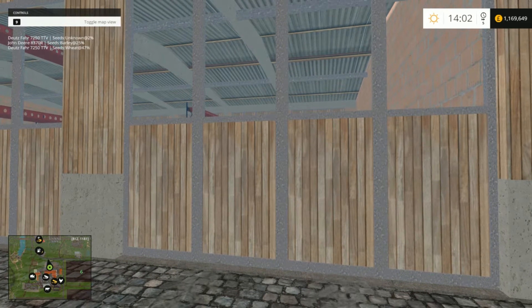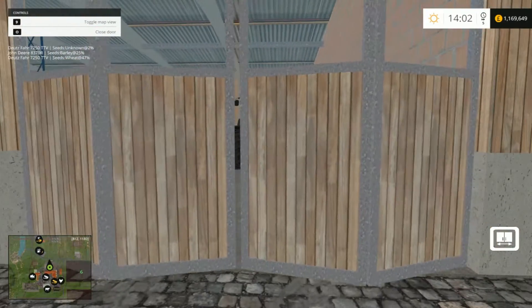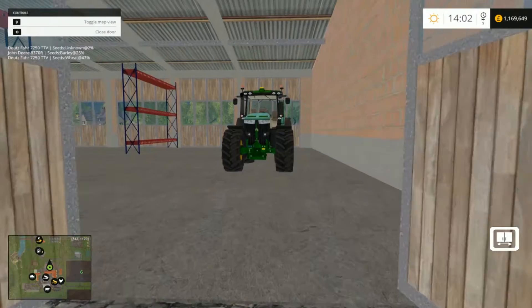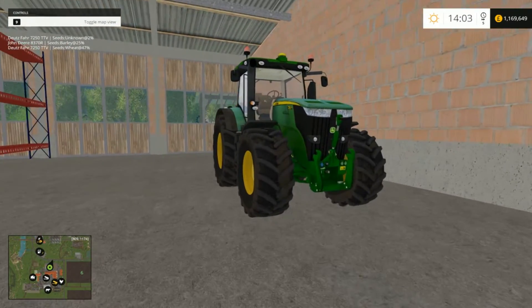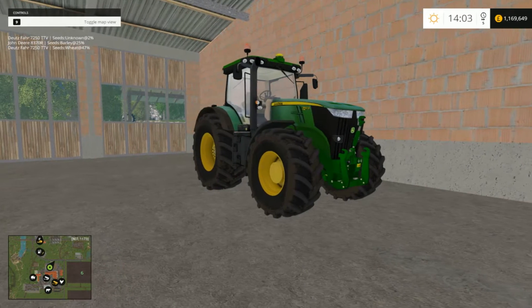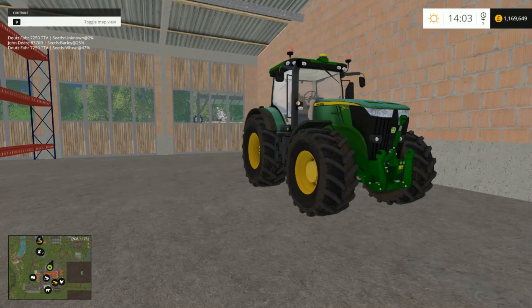Behind here is what I would call the green machine - it's another John Deere. If we open up the doors I can show you. Yes, we have another John Deere; they're coming out thick and fast but they are coming out rather well, better than they used to. As you can see, the tires are a bit on the manky side because I've been using it. This is the John Deere 7270R.